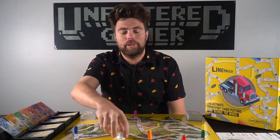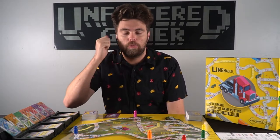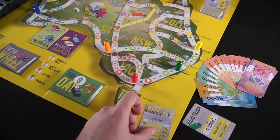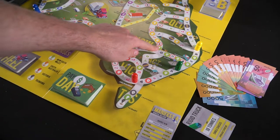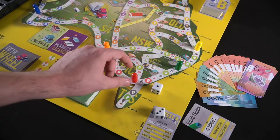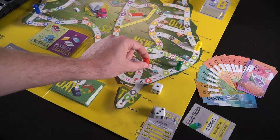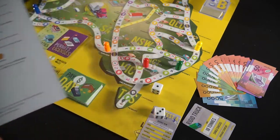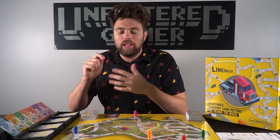The player who rolled the highest value begins the game. They choose the direction or route they want to go, because you'll start with a manifest card that tells you what type of vehicle you need, where you need to go, where it's located on the board — with symbols like WA indicating the delivery area — the type of cargo, the value you'll get, and any additional variables. Some manifest cards play uniquely in the game, and the more basic ones show the truck type, destination, and cargo.